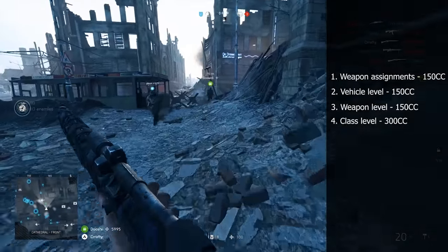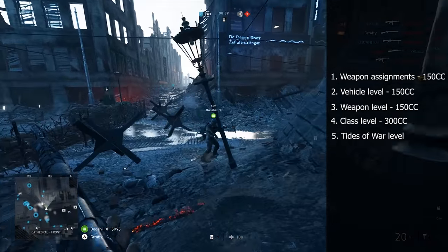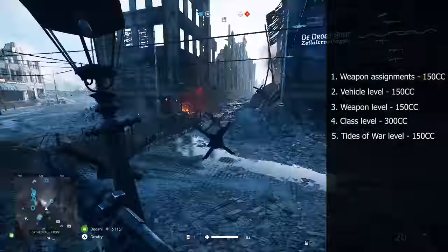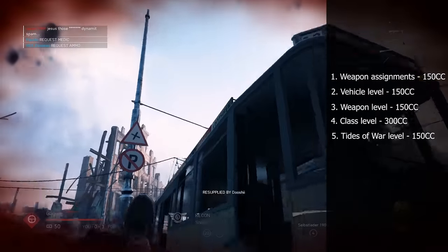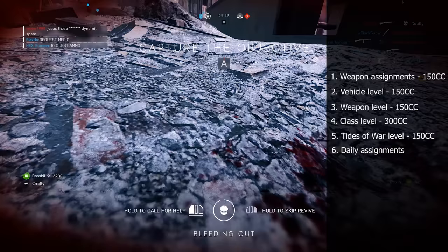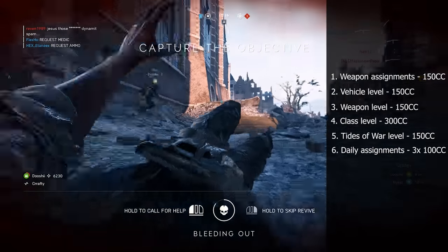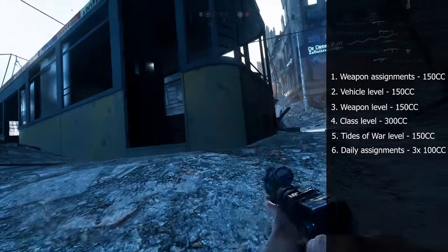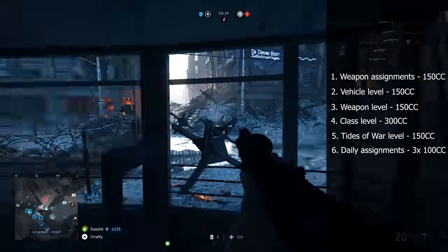But that's not all. If you increase your Tides of War level, you will be rewarded with 150 Company Coins for each level. And then the last one, which is simply based on completing daily assignments. I know this last one isn't really that crazy and secret, but hey, it's worth remembering about it. And those are all of the ways that allow you to gain more Company Coins in Battlefield V at the moment.